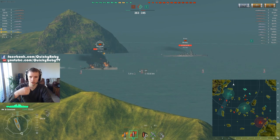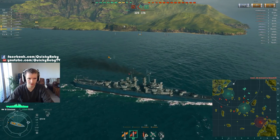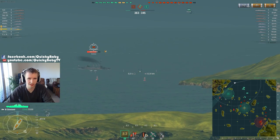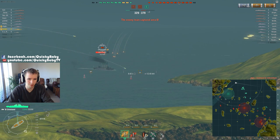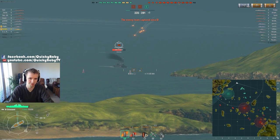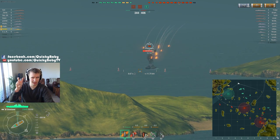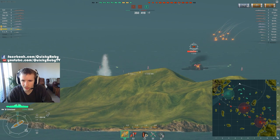He's dodged some torpedoes and is snaking away from us. Now I'm switching to armor-piercing ammunition. I don't want to get too close — I'm turning to avoid the terrain. Jingles manages to kill that cruiser we've been gunning for. Now we have to deal with a Myogi — a tier 4 Japanese battleship with 42,800 health. That's basically a third more hit points than our tier 6 cruiser. We hit him five times and set him on fire.